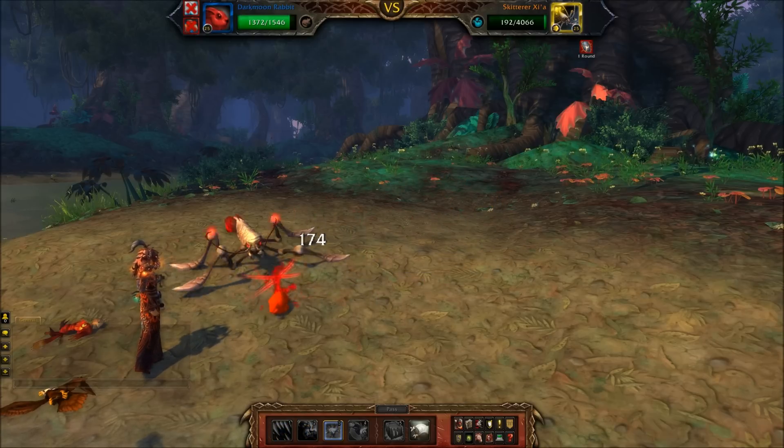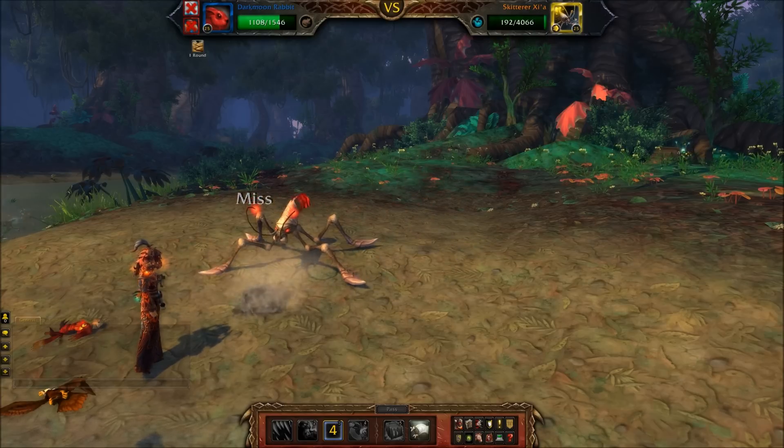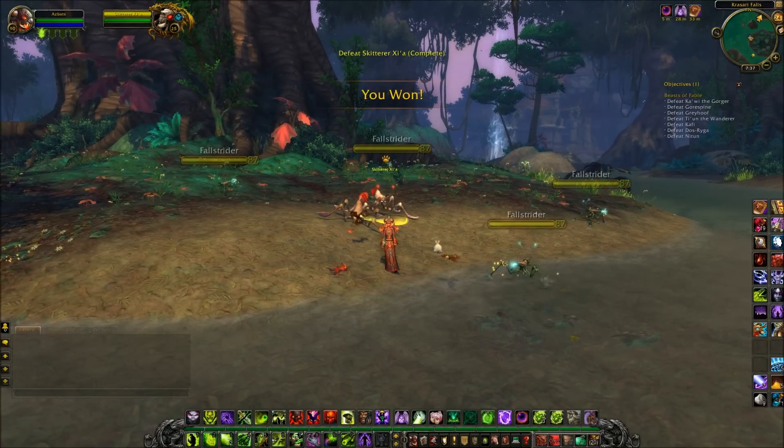There's a couple where I just blow them up with the setup that I've got. But the Darkmoon Faire rabbit — we all know what's going to come — does its burrow attack, it's going to jump up and smack it in the face. Skittera taken care of. Three down, seven to go.